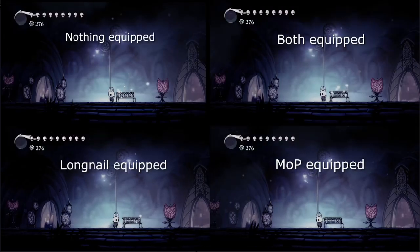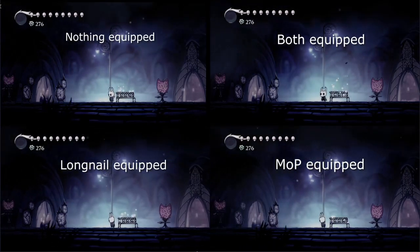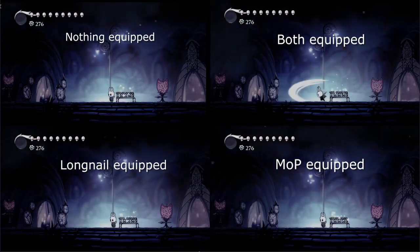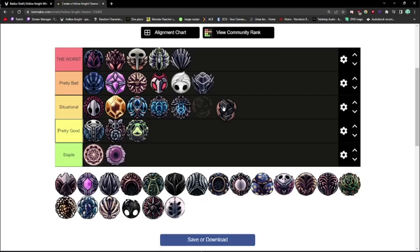I'm also going to lump Long Nail and Mark of Pride together. Long Nail increases the reach of your nail by 15% — almost no difference at all — while Mark of Pride increases it by 25%. You can equip them both at the same time, but I don't know many people who would take nail distance over straight damage. They're not the worst, but pretty close — we'll leave them in pretty bad for now.